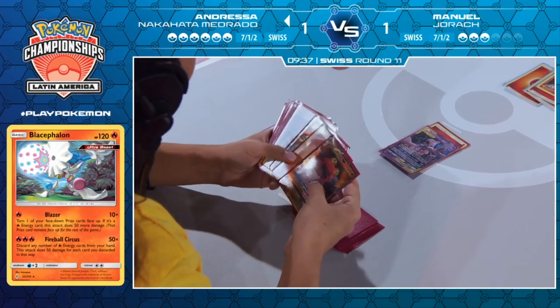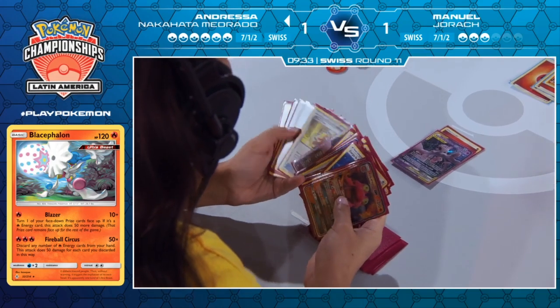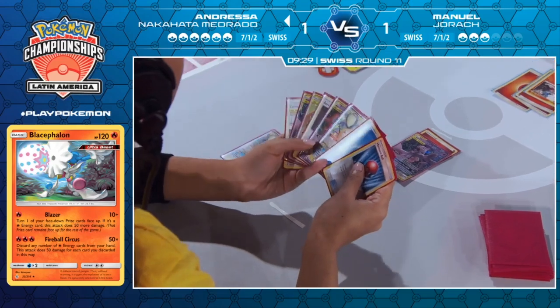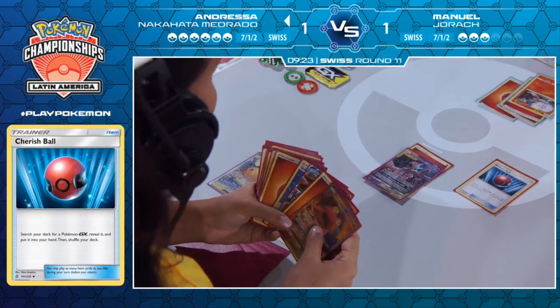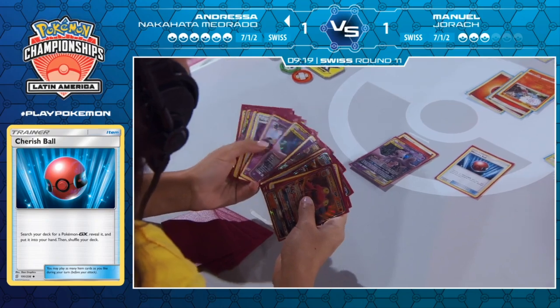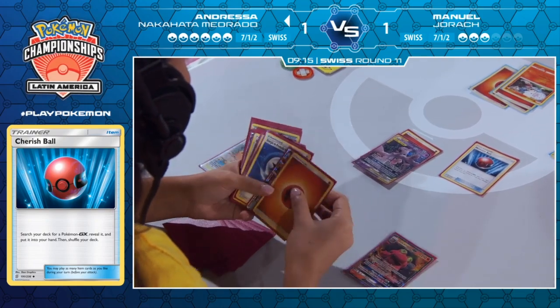The most important key here is going to be Andressa finding that reset stamp — she needs to find it, otherwise she loses at this point. There's no threat of an Espeon and Deoxys doing 200 at this point. It's really just going to be a matter of how she can mount a response, and it's going to have to be via that reset stamp. Otherwise, Manuel has way too many resources to work with.